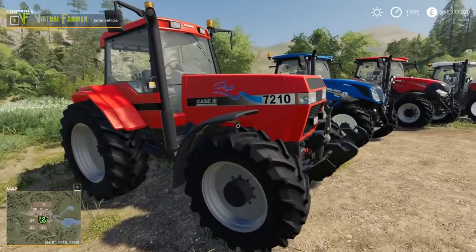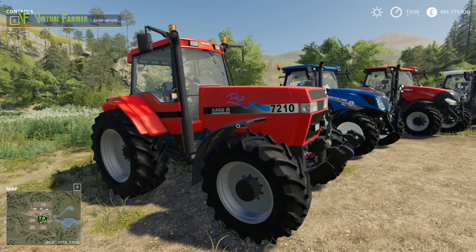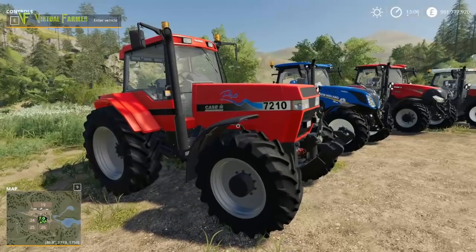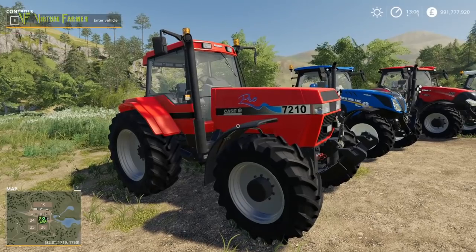Another classic tractor that debuts with Farming Simulator 19 is the Case IH Pro 7210. This is going to be a starting tractor in-game — certainly when you start on the Ravenport map, you get two of these along with the Fiat.